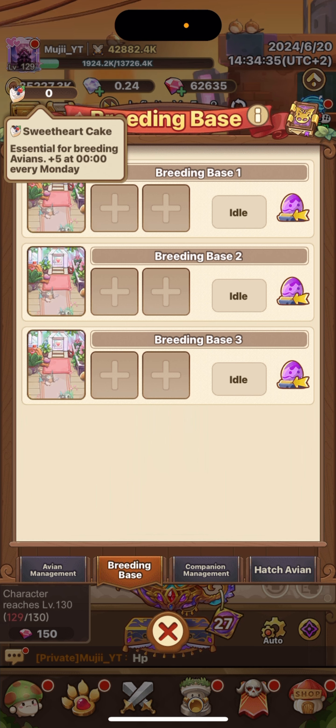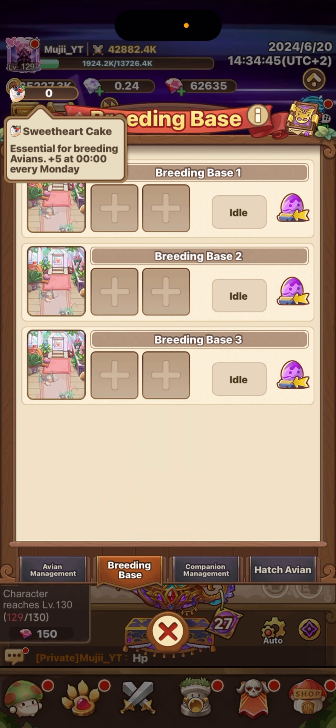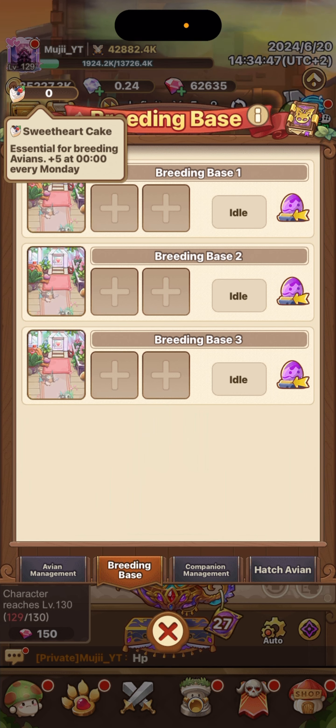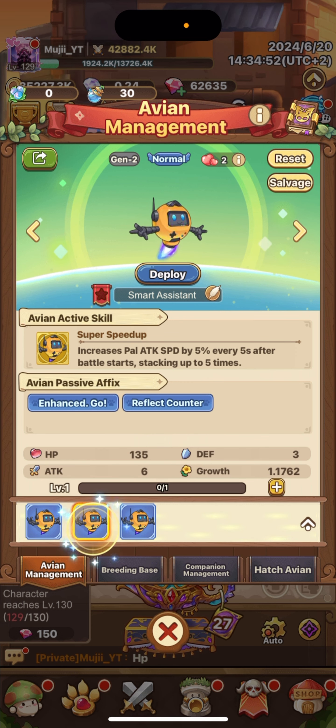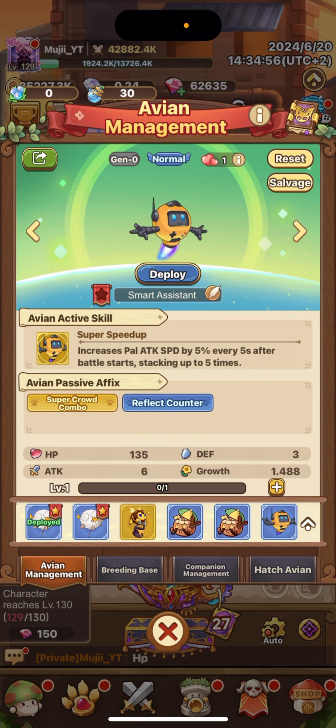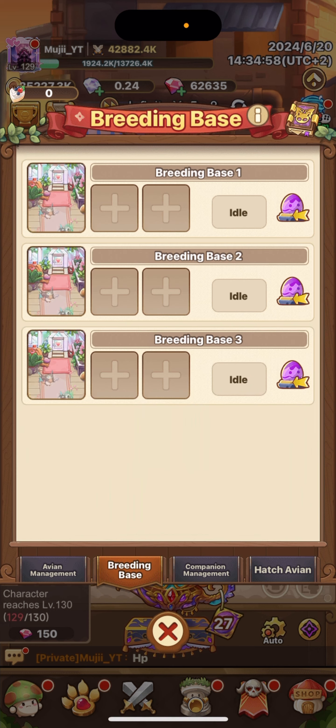You can also breed your pals — you get five breeds a week. I made the mistake of breeding the worst with the worst without knowing what I was doing. We get one breed on Monday, and I just started by breeding two bad ones together — do not do that.